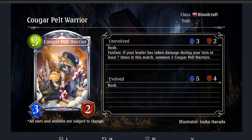Cougarpelt Warrior — 3-playpoint 3/2 Silver for Blood, Rush. Fanfare: if your leader has taken damage during your turn at least 7 times in this match, summon two more Cougarpelt Warriors. 3/2 Rush is already all right, and then for 3 play points in a self-ping deck you're summoning two more — that's your whole goal to begin with. This card is very powerful and will probably be run in any form of self-ping Blood.